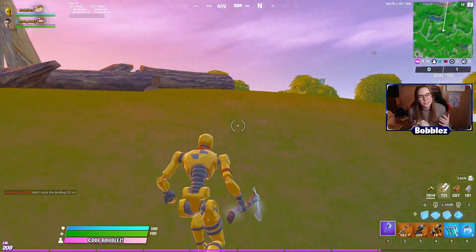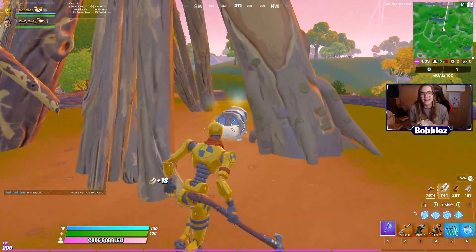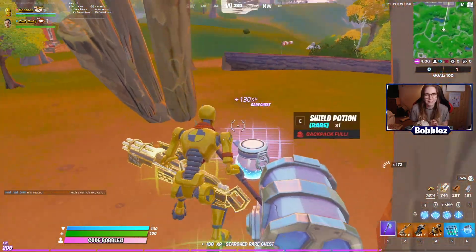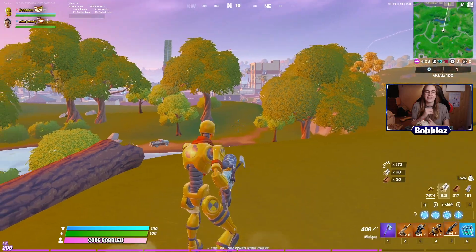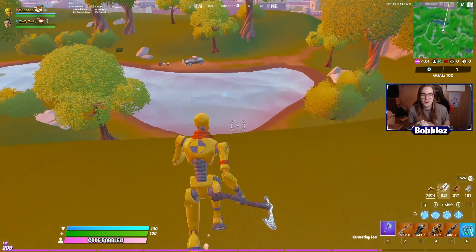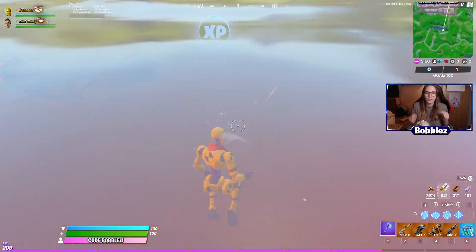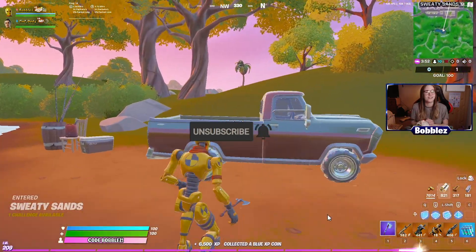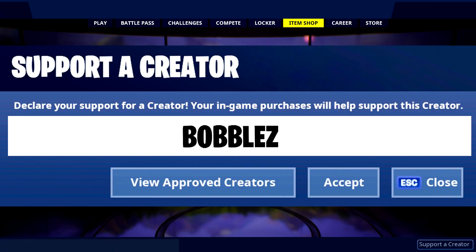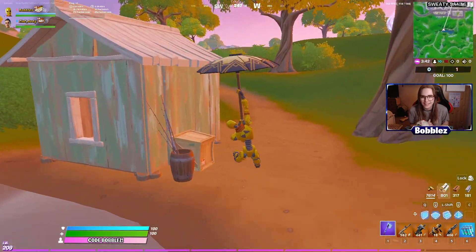Yo guys, what is going on, Bubbles here. Today I'm here to bring you guys all of the latest Fortnite news, leaks and updates. Season 6 is just dropping — it's currently in downtime but I've got all of the stuff that is coming this season in this video. So if you guys are excited for season 6 of Fortnite, smash a like on the video, subscribe to me here on the channel, and use creator code BALLS in the Fortnite item shop. Thank you all for using my code especially when buying the battle pass today — let's get cracking with the update.